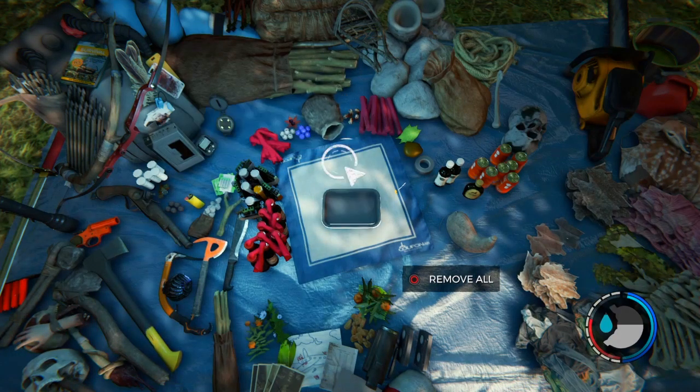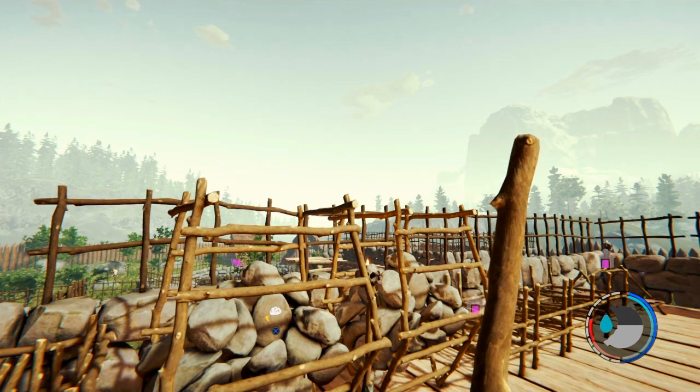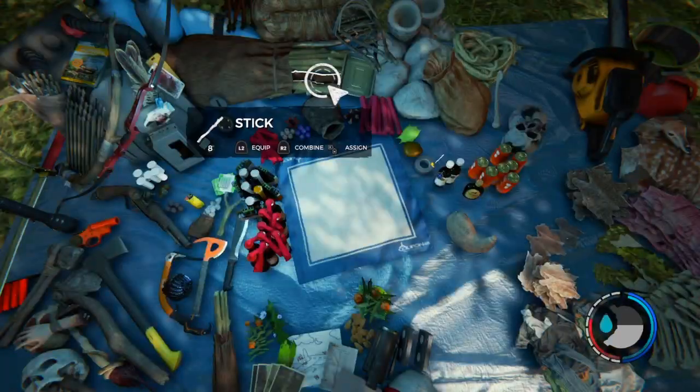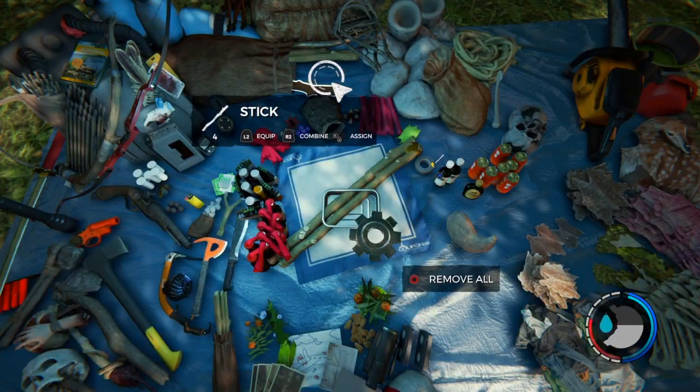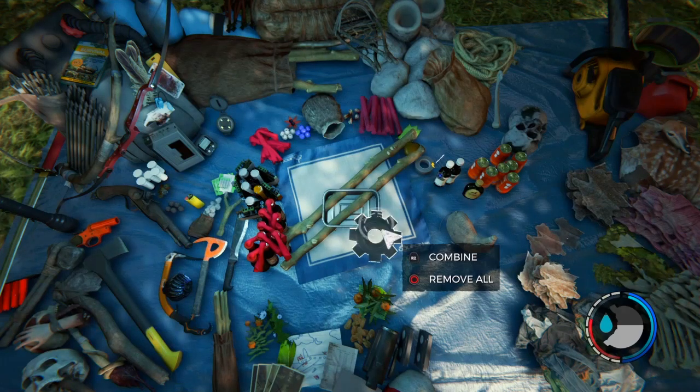All you're going to do is put the metal tin tray in the middle, then hold the stick out like I'm doing right now. You're going to hold R2 so all the sticks go into the middle, then pull it out. That's what you're going to do.